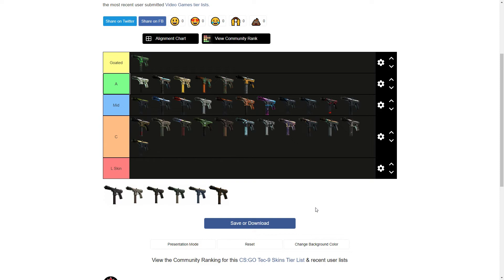Then we got the Phoenix Chalk from the Havoc Collection — looks like some graffiti going on there. I'm going to put that right about there. Actually wait — I'm moving it down to the L/owl-skin territory because that shit is ugly as fuck.